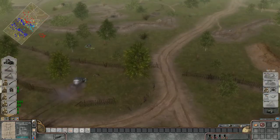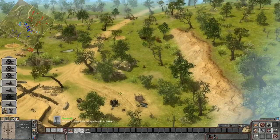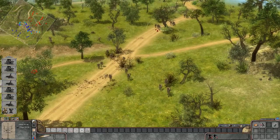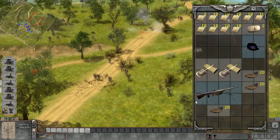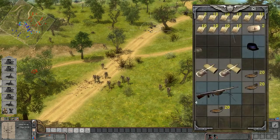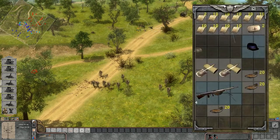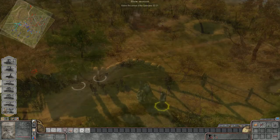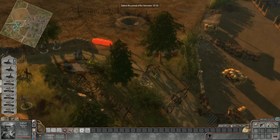You will control infantry, tanks, artillery, and all units can also be directly controlled by you the player. All units have their own inventory and you can swap weapons, loot ammunition, plant dynamite, repair tanks, set up sand barricades and so on and so forth.